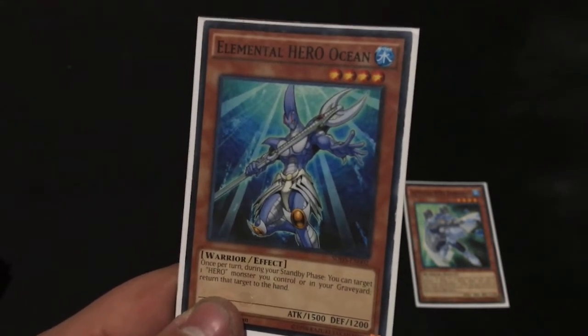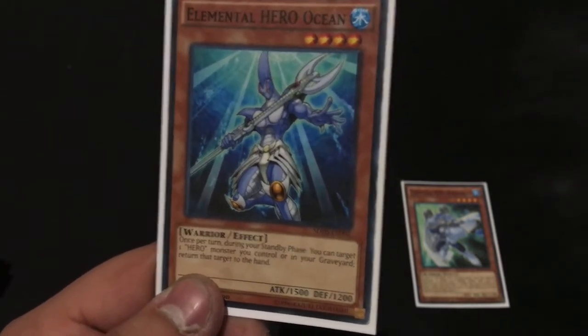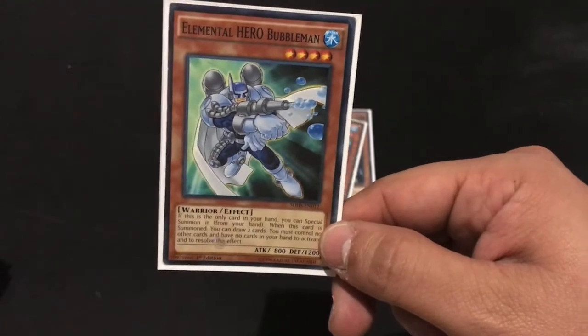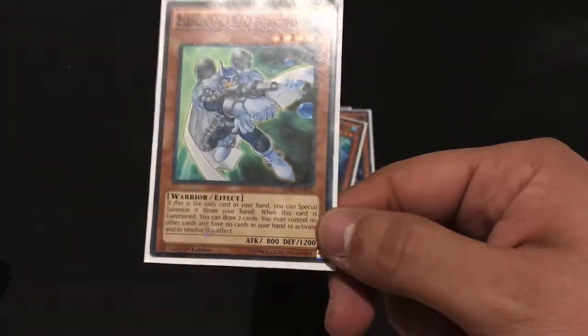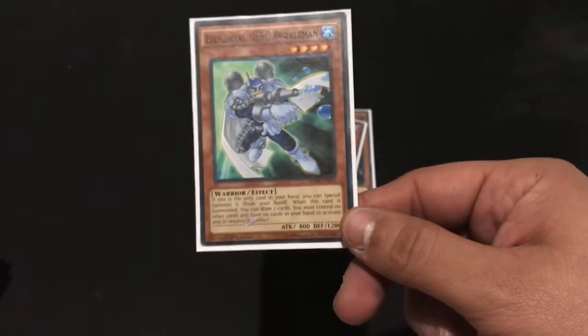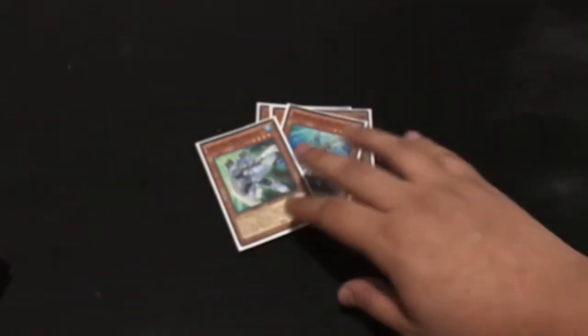Bubble Man is a level 4 Water Hero. Once upon a time, if he's going to last through my standby phase, I can target a Hero I control or in the graveyard and return it. Bubble Man is the better one of the two — I can Special Summon himself if he's the only card I have in my hand, and if I have no cards at all, like if I top-deck him, I get to draw two cards. That last part's never gonna go off, but hey, it's a free Special Summon onto the field.